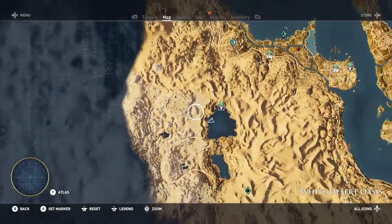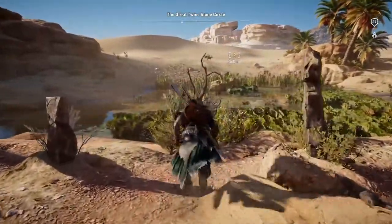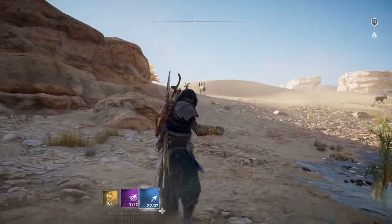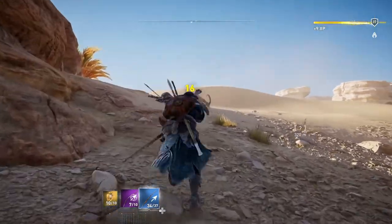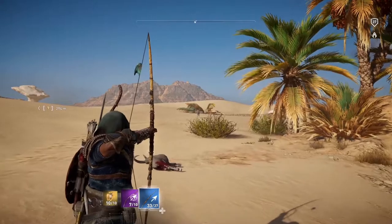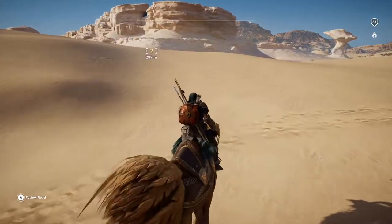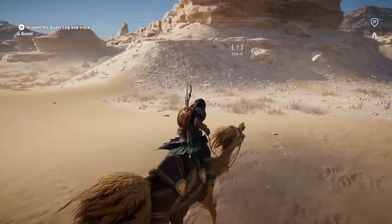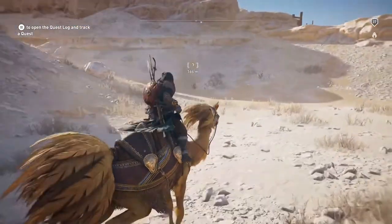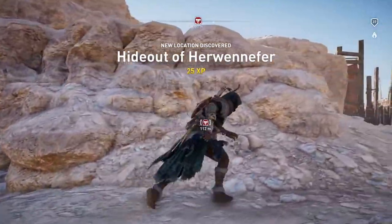It's probably a tomb. Could go there first and then up from there. Let's go see what this is — another mushroom-looking rock. Where was that? I think it was the Giza region, the hideout of Herwen-Fur or something. It's another one — it might be just one, because I might be able to handle one, but any more than that I don't know.